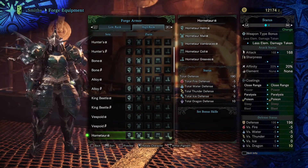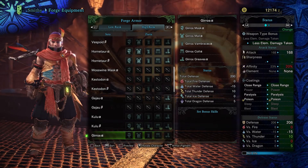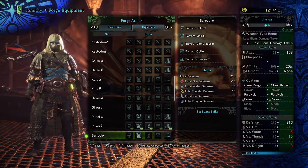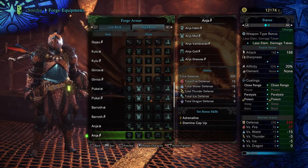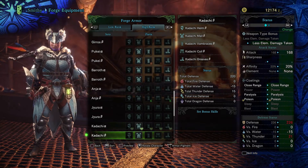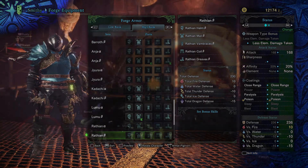High rank armor is a whole other ball game in Monster Hunter World. Did you only just get a full set of armor you liked in low rank? Well, throw it away, because high rank armor makes it look like a limping Great Jagras. High rank armor offers greater defenses, higher upgrade ranks, and most importantly, two different versions: alpha and beta. These two versions look different from one another and offer unique differences in skills, attributes, and slots. The alpha version has more built-in skills, but the beta version allows you to equip decorations — so if you have a decoration with better stats, beta will likely be your preference.